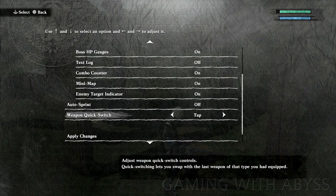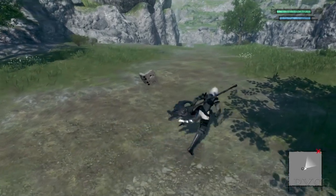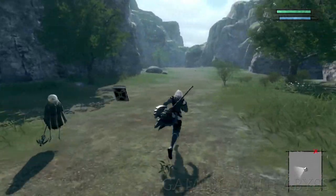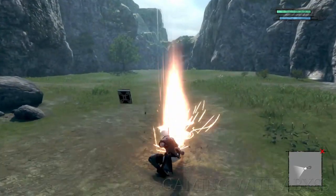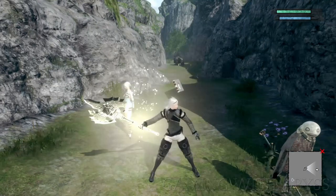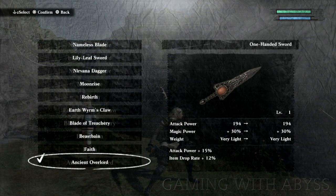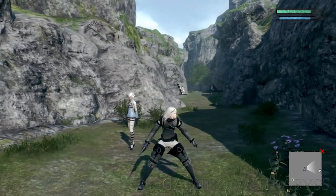For weapon quick switch, I have it set to tap. When I want to switch to my one-handed weapon, I tap down on the D-pad; tap right for my spear; tap left for my two-handed weapon. I prefer tap over holding the button — it's faster and smoother while in combat. With the auto sprint off, you can dodge forward and it automatically kicks in, which is very useful for charge attacks. Try both settings and see which one you like best.